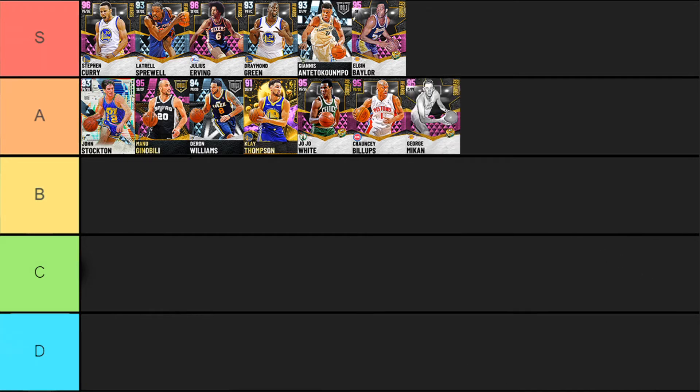Next up is George Mikan. He's 6'10 with a 7'1 wingspan, and when it comes to being a super quality center at everything, he's got it. Really solid shooting badges — Catch and Shoot, Flexible Release, Green Machine, Hot Zone Hunter, Pick and Popper. Awesome defensive badges for rebounding, playing in the post, and playing good defense overall. He's insane in finishing — post fades, post hooks, all of that stuff. Tendencies are a little iffy but his jump shot is money. George Mikan is easily A-tier; he's slowly slipping as time goes on but still upper echelon among centers.